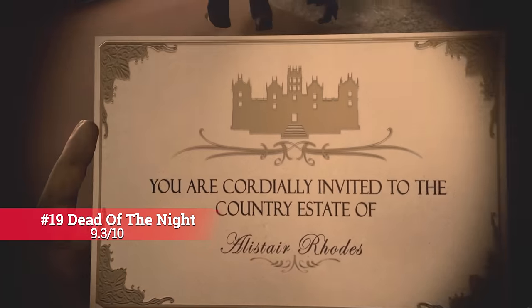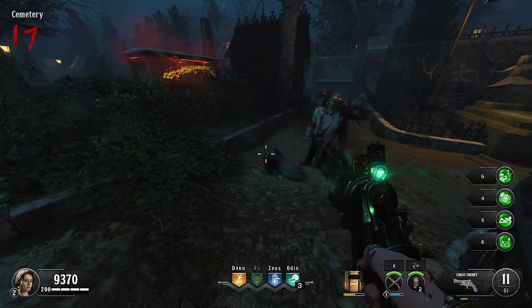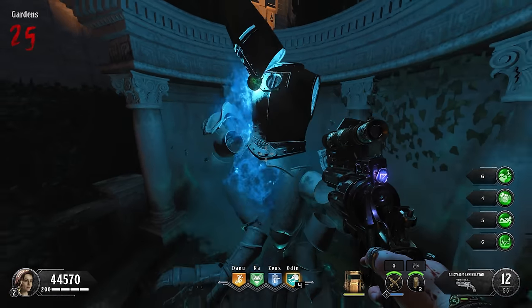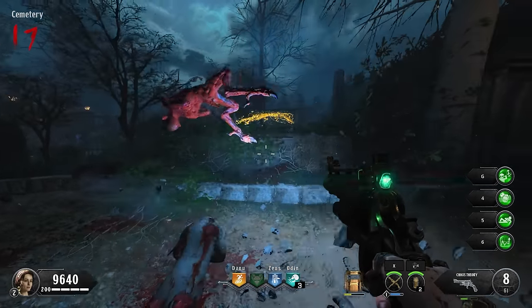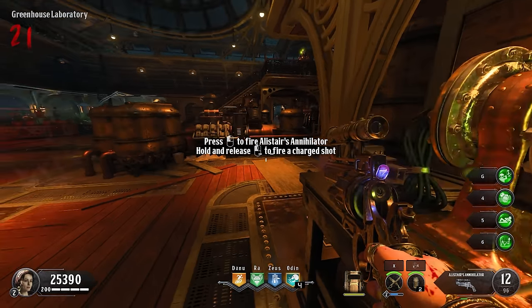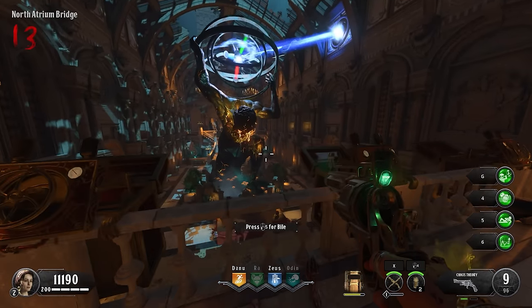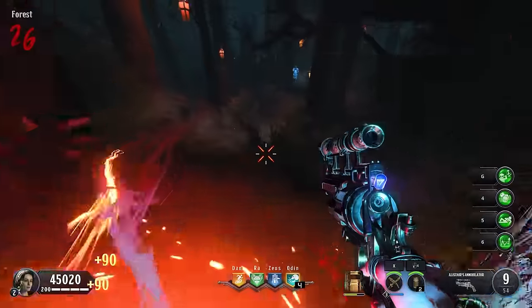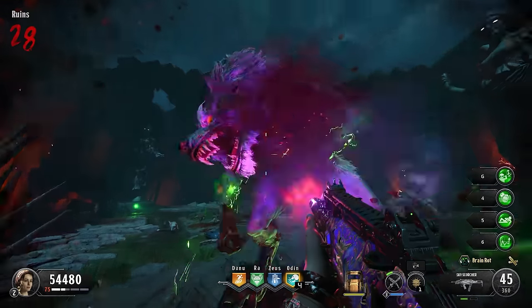I hear a lot of debates surrounding Dead of the Night, and I don't really get it. To me, this map is grand and epic. Alistair's Folly is an undoubtably fun Wonder Weapon, but where this map really works for me is its size and flow. The flow really affects your enjoyment — either by the pathing of the zombies or your own pathing around the map — such as on Dead of the Night, which immerses you into Alistair's Manor and the surroundings. There are so many cool things going on, and these zombies aren't constantly blocking you like on some other Black Ops 4 maps. I love the vampire and werewolf aesthetic — such a great map.